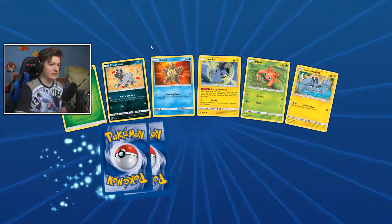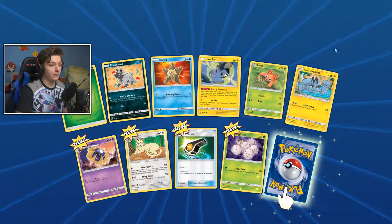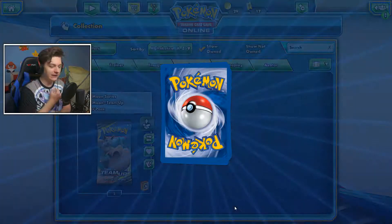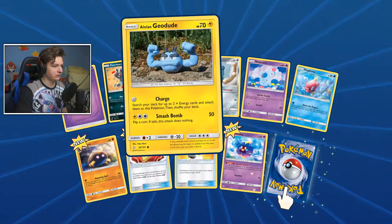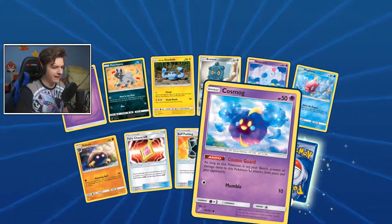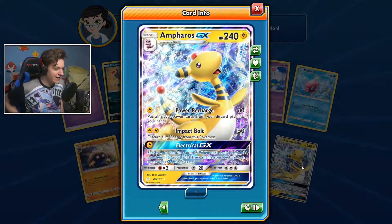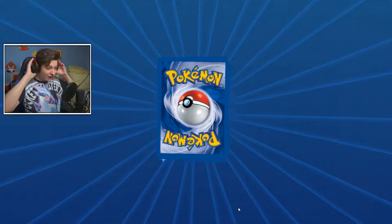Pack 8: Grass Energy, Poochyena, Staryu, Emolga, Paras, Alolan Geodude, Cosmoem, Judge Whistle, Exeggcute, and a Pidgeot — full evolution! Four packs left. Pack 9: Psychic Energy, Poochyena, Alolan Geodude, Bronzor, Nidoran, Magikarp, Kabuto, Fairy Charm UB, Buff Padding, Cosmog — and an Ampharos GX! Let's go! Power Recharge, Impact Ball does 150 damage discarding all Electric Energy, and Electrical GX lets you shuffle your deck and pull up to seven Pokémon into your hand. Wow — seven!